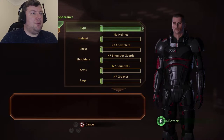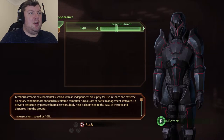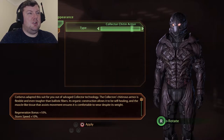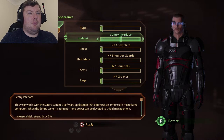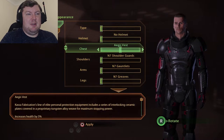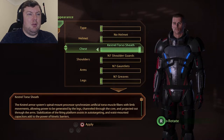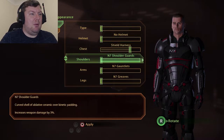Browsing armor upgrade options: Blood armor, Terminus armor, Cerberus, Collector, and Inferno armor are available. Selecting a favorite option.